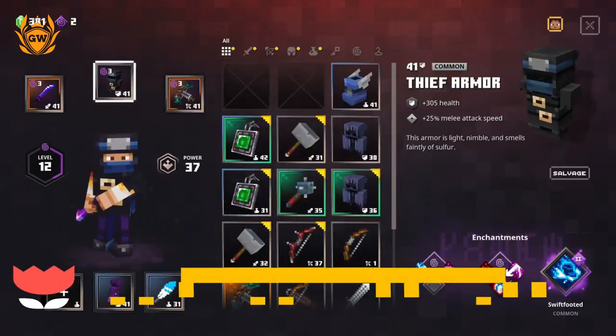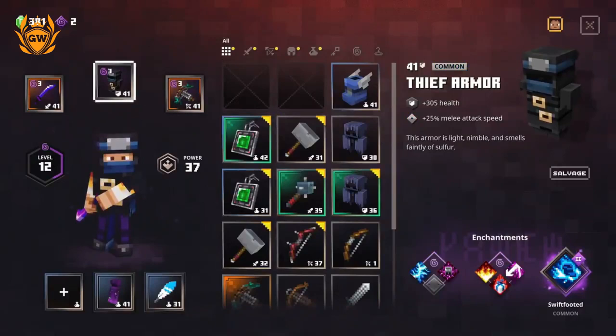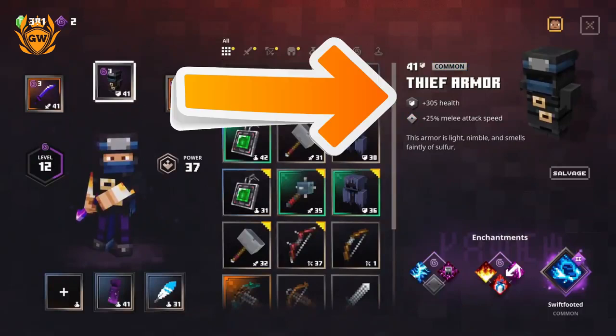Now, once you have got your Dark Katana equipped, you want to go on to the next most important part of this build which is — surprise surprise — the armor, which is the Thief Armor. This one is only a common but it's still pretty sweet. It gives you plus 305 health.